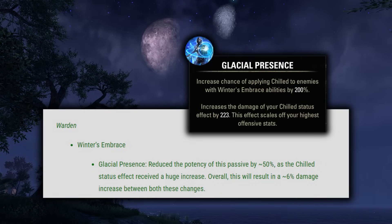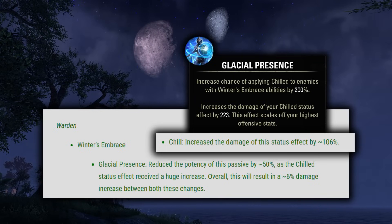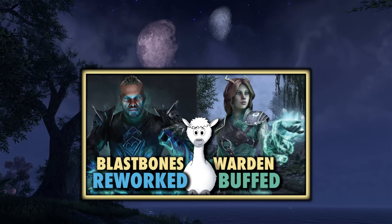Next up we have the Warden. Glacial Presence reduced the potency of this passive by about 50% as the Chilled status effect received a huge increase — overall this will result in roughly a 6% damage increase between both changes. Next up is the Northern Storm ultimate — increased the damage done by this morph by 50%. Activating the ultimate now grants 50 weapon and spell damage for 5 seconds each tick, up to a maximum of 450 weapon and spell damage, rather than increasing your weapon and spell damage by 300 for 30 seconds. It's a decent buff to this skill, but I don't see it getting a lot of use in PvE still. Permafrost reduced the damage done by this morph by about 32% to make up for the adjustments to Chilled and Glacial Presence — overall this will still result in an ever so slight less than 1% damage increase, so really no change here to Permafrost.